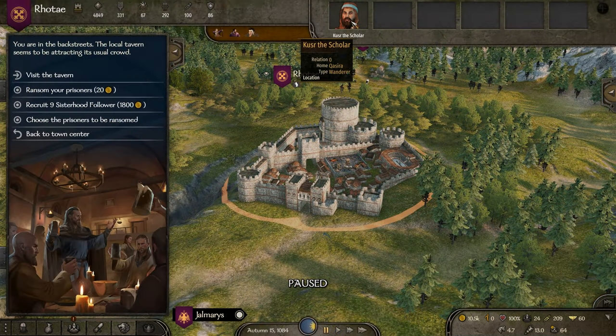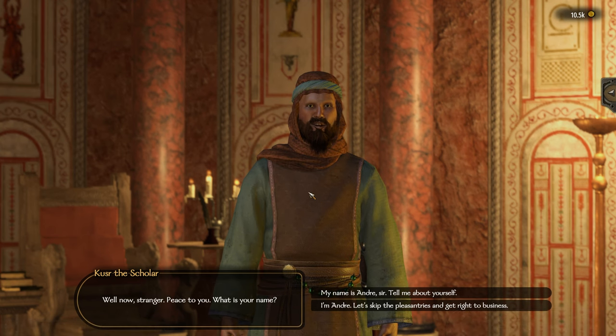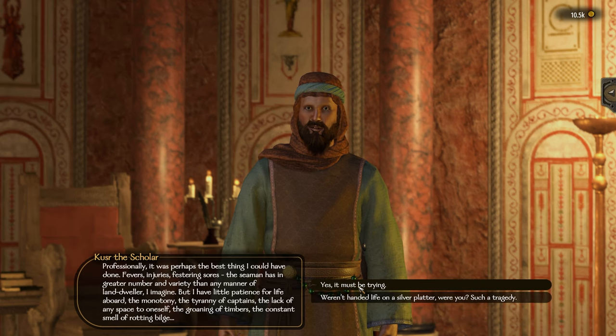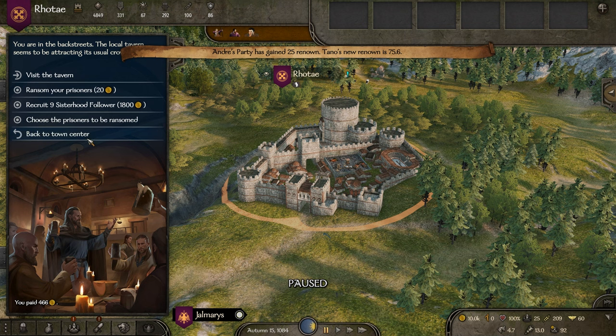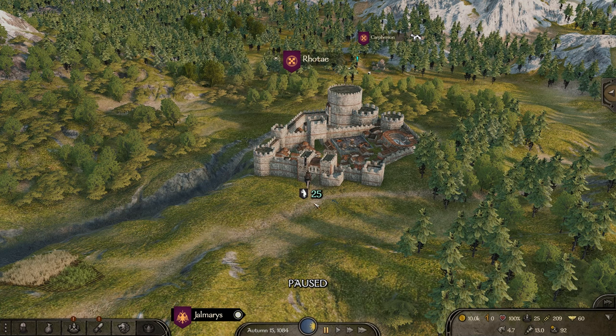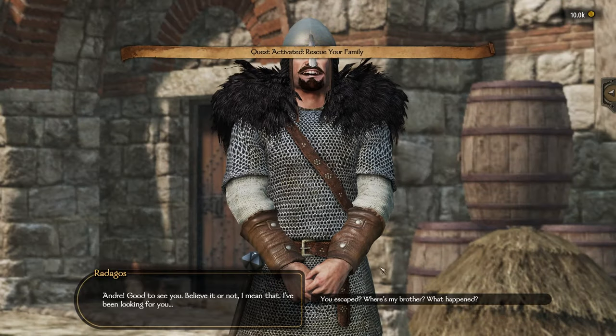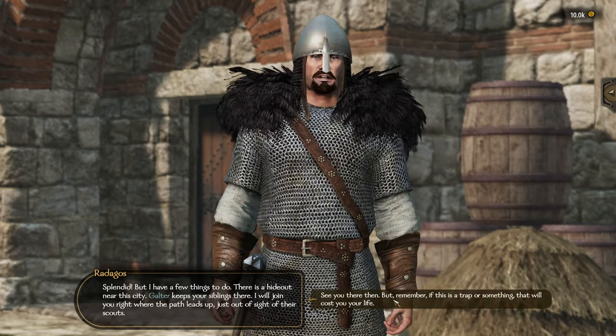Next we need to hire a companion. Lucky for us the Aserai scholar is in Rotire, right next to us. He's actually a top-tier companion but I'll go into more detail about that in another video. Now that we completed the quest, Radagos tells us where our siblings are, and off we go to save them.